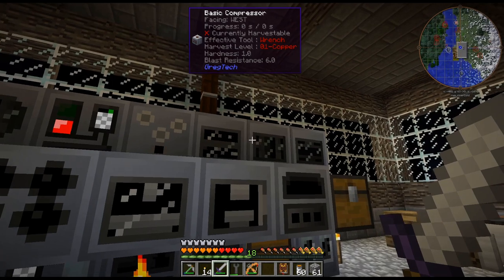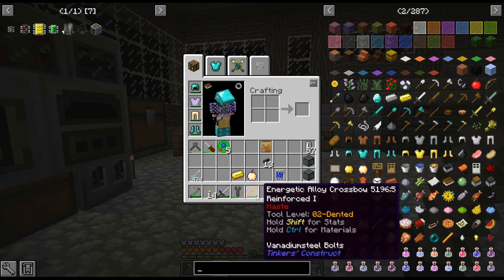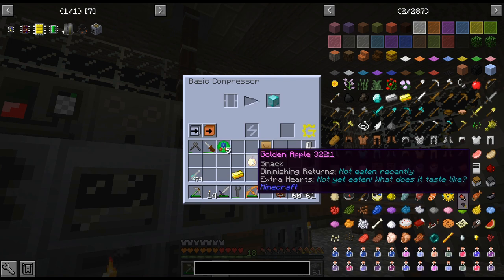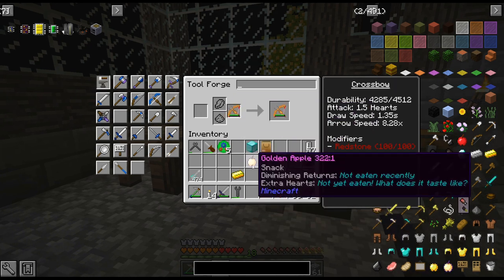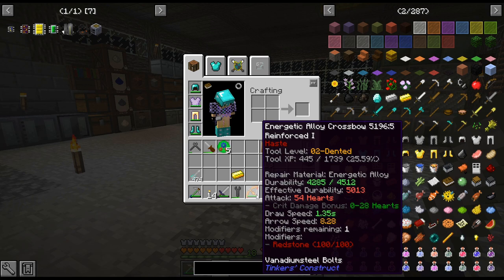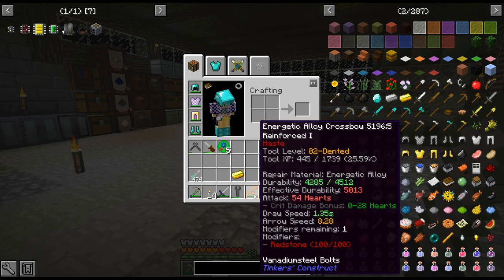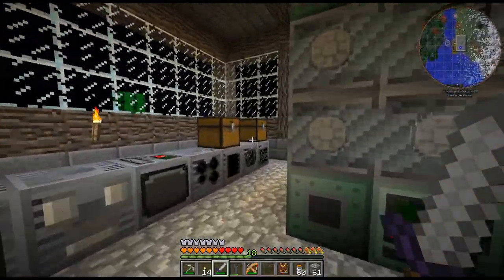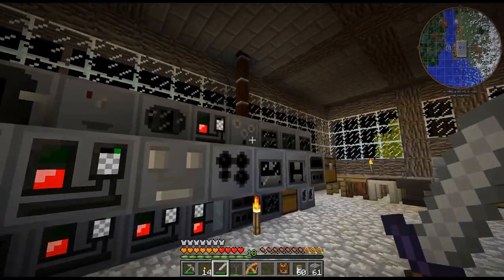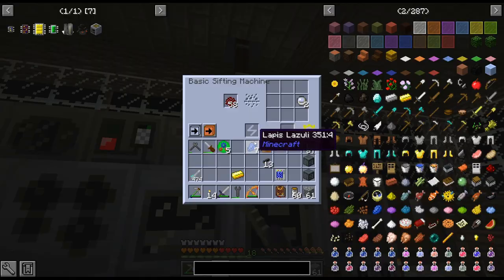I totally forgot that you can add modifiers in this version of Tinkers'. I added the modifier that is one diamond and a block of gold, and then you can add another with a golden apple and a block of diamond. I have to look up if it's what you put lapis on for the luck modifier. Pretty sure it's that — I just want to double check before I waste that modifier slot. I've already gone through 13, and this has been sifting for hours. I put two stacks of Cinnabar in there.